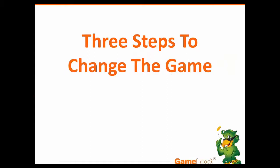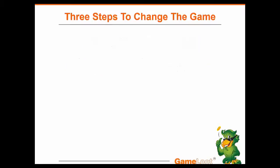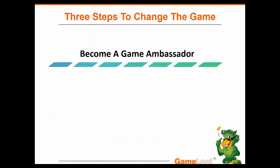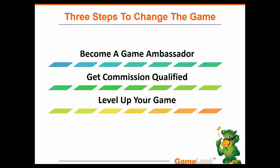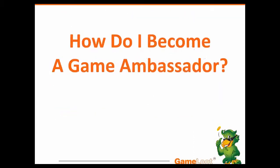There are three steps to change the game, or achieve the results that you're looking for with the GameLoot Network compensation plan. Number one: become a game ambassador. There are two types of players in GameLoot Network — premium gamers and game ambassadors — and game ambassadors have the privilege of accessing this incredible compensation plan. Step number two: take just a little bit of action. Step number three: level up your game to increase your return, your income, and what you get from this compensation plan.